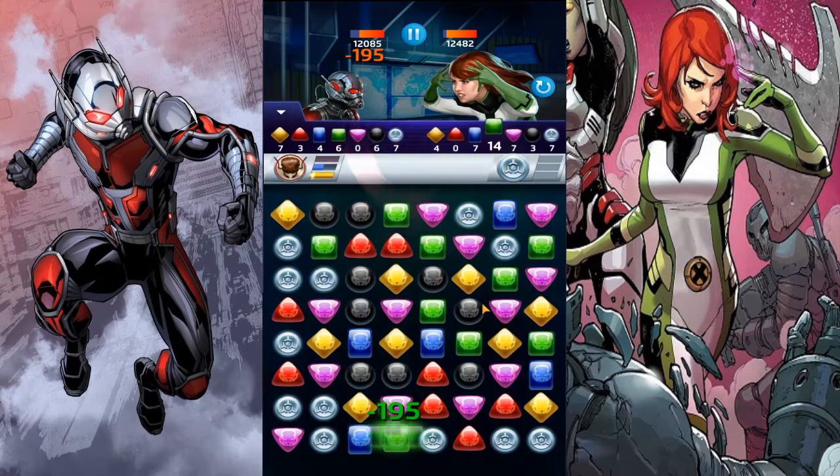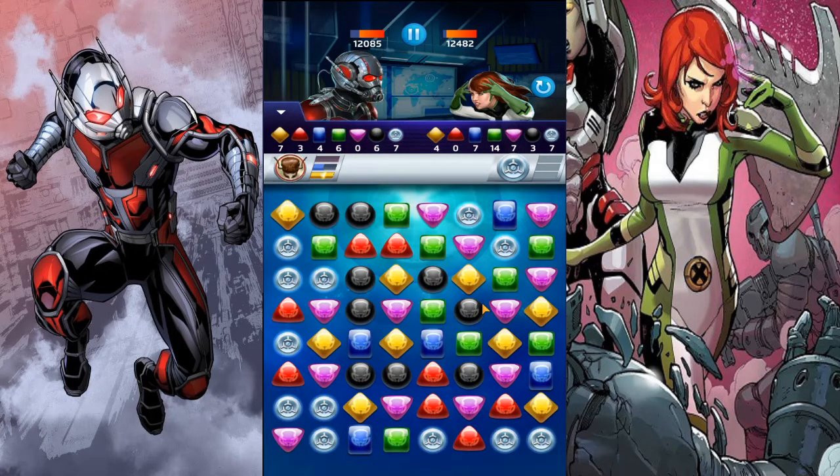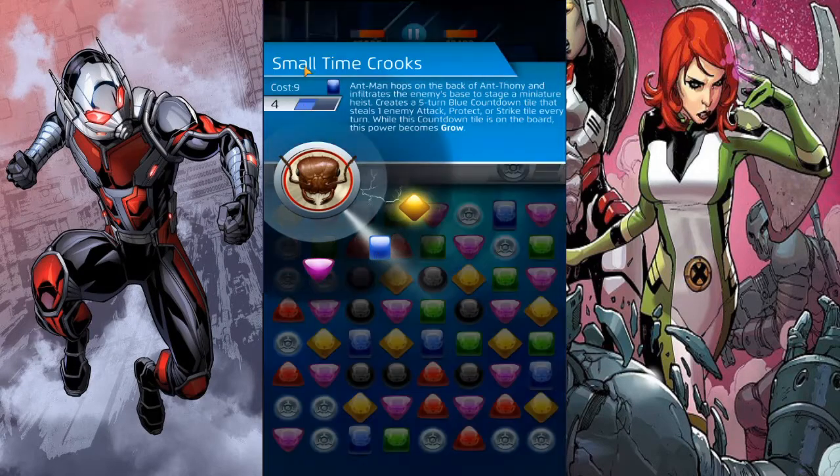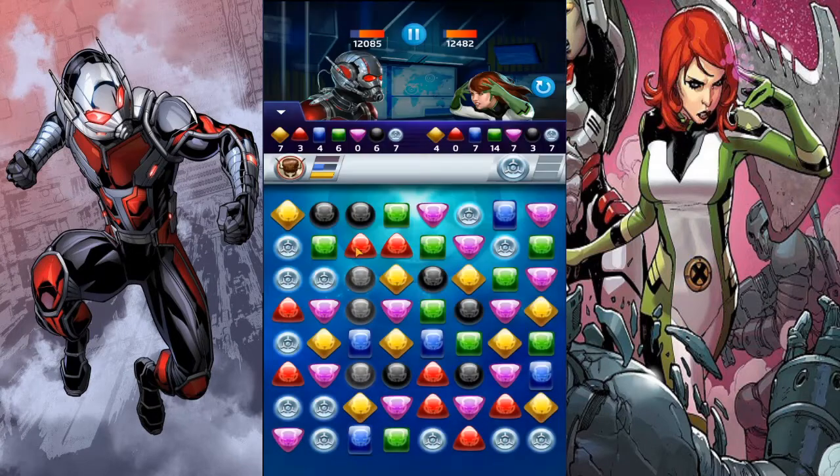Just remember that both blue and purple powers - Pin Particles and Small Time Crooks - are exactly the same. One steals enemy special tiles: attack, protect, or strike. Blue and purple just creates attack tiles. I think blue is kind of slow, so the best build for Ant-Man in my opinion, unless you're playing PVE, is for PVP it's 5/3/5.